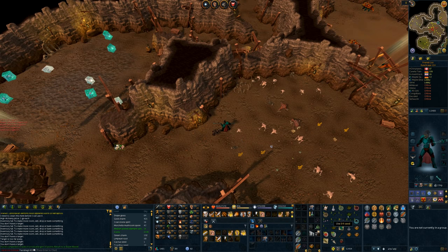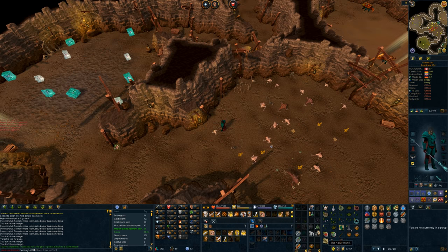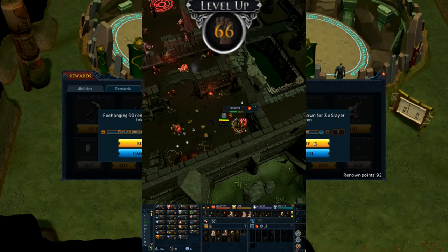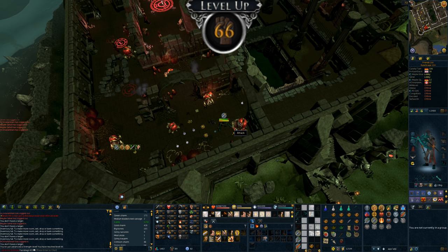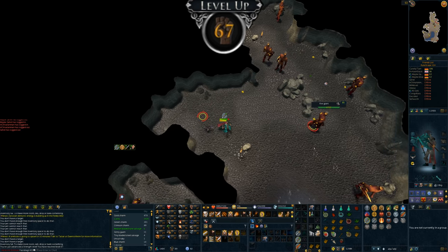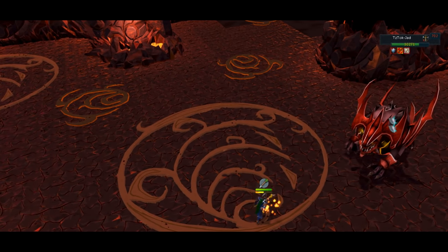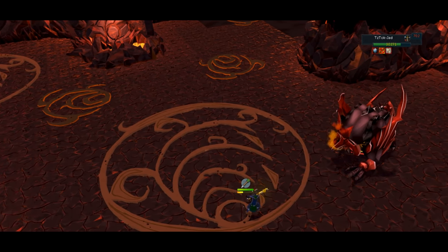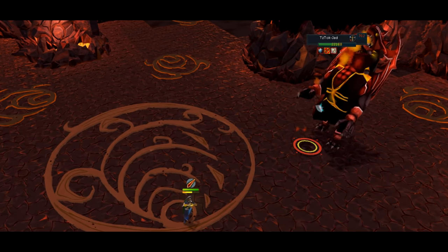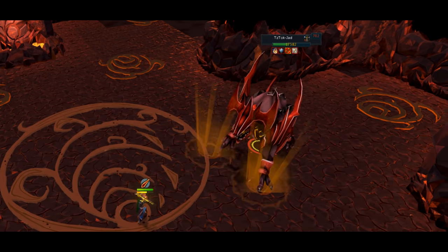Just look at these seeds: two Kwuarm and irate seeds, cadantine seed, five toadflax seeds, snapdragon seed, two avantoe seeds, and around 300K cash. In the next episode I'm going to try my hand at the Fight Caves — it's time to start upgrading the gear. If you liked this video you know what to do, but if you didn't, a comment letting me know what you'd like me to do differently is appreciated. Hope you're all well — have a good one, peace out, catch you in the next one.